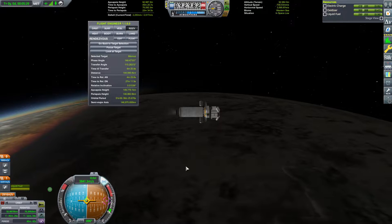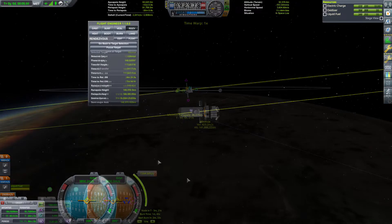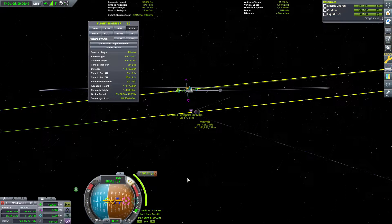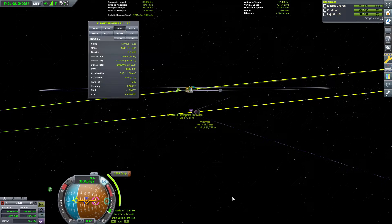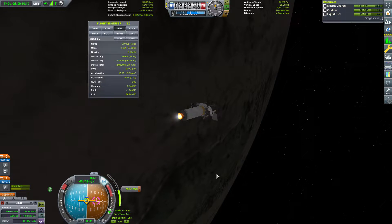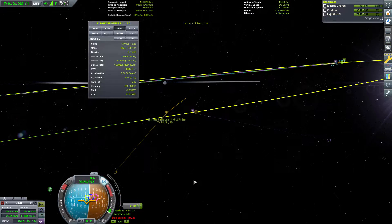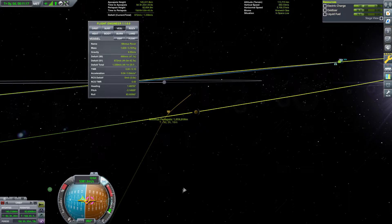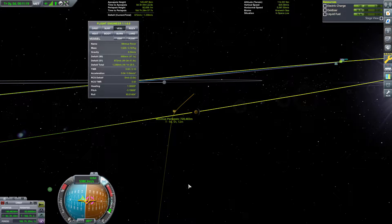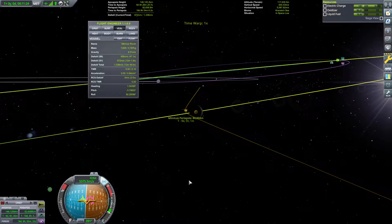The insertion craft has plenty of Delta V to get to Minmus, to capture at Minmus, and for the most part to land at Minmus. Because we launched with the same inclination as Minmus, ejecting out there is not going to give us any inclination penalties in Delta V. We're going to do a pretty fine approach, make sure we get nice and close to Minmus so that when we do our de-orbit burn and landing, it's not going to cost us so much Delta V.